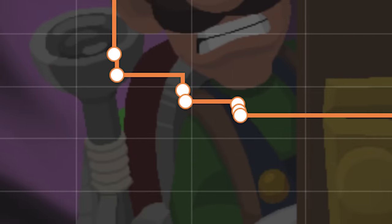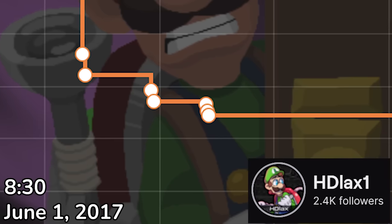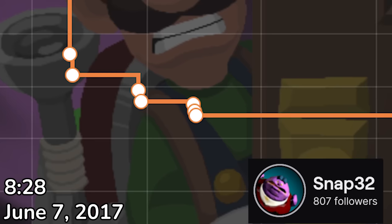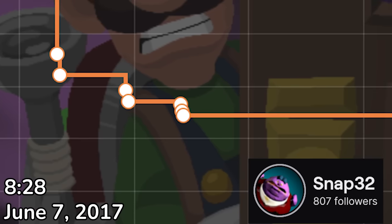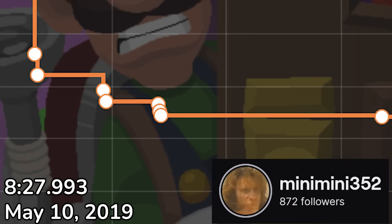There were a brief couple weeks in May and June 2017 where the record was traded between SCAZI, HD, and Snap32, but otherwise, it seemed that Any% was approaching its limit. It wouldn't be until May 10th 2019 when the record would be finally broken again down to an 8:27 by Mini Mini, with the help of a new strat in the Chauncey fight.